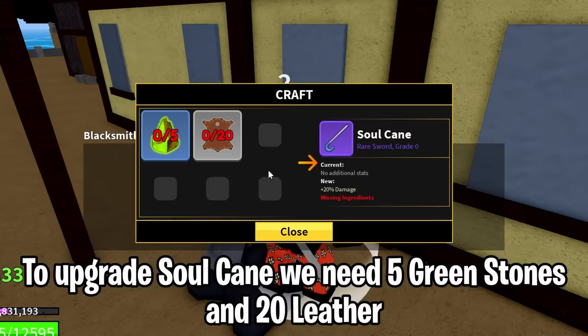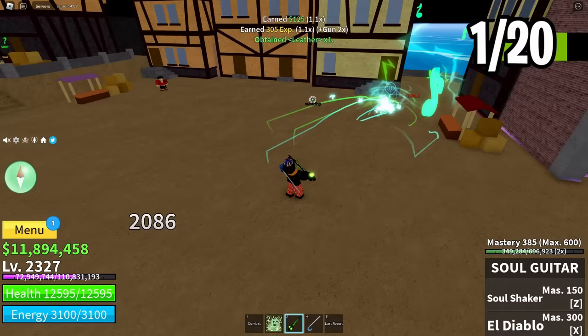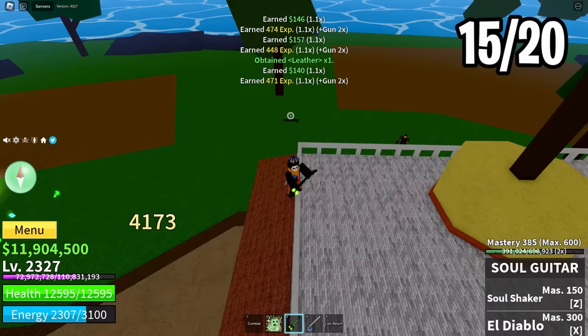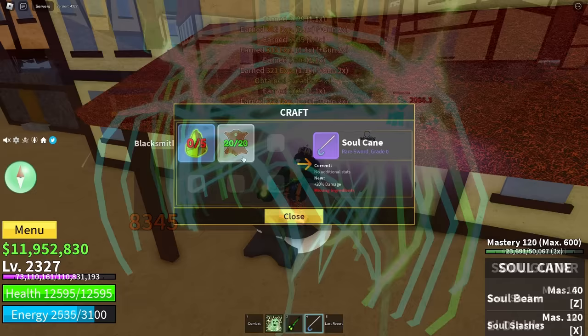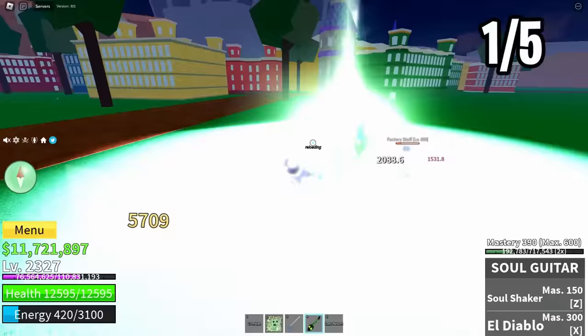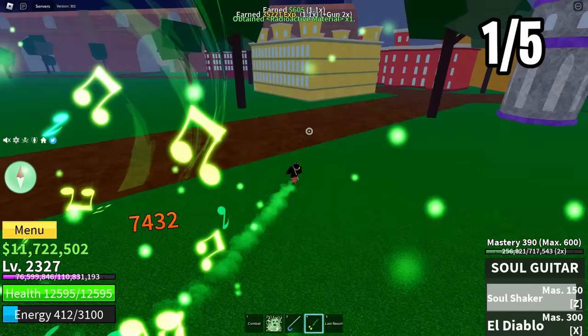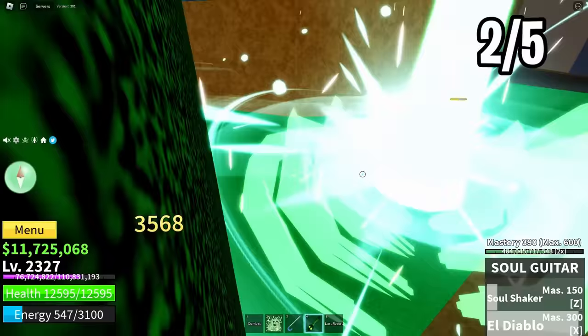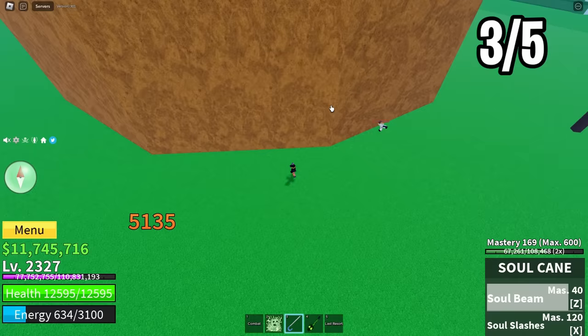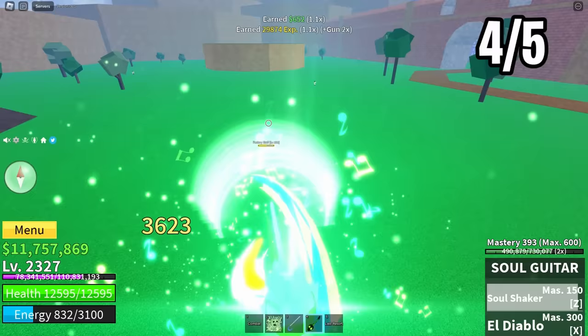To upgrade the Soul Cane we need 5 Green Stones and 20 Leather. Let's go — 20 leather done. The Green Stones are left. Time to upgrade the Soul Cane. Let's go!